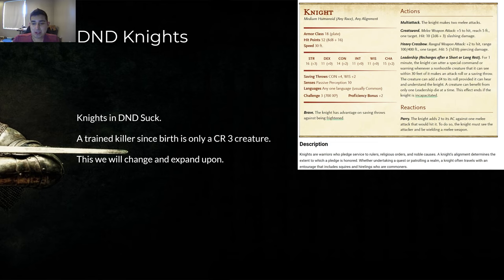It has some special abilities, and it even tells you that knights have pledged service to rulers, religious orders, and noble causes. But here's the problem: it's just wrong. They're treating knights as a CR 3 creature. Whatever you think about the CR system, it usually works from CR 3 to 8. The problem is knights are trained killers since birth, and they're only CR 3. We're going to change the stat block to something that actually makes sense.